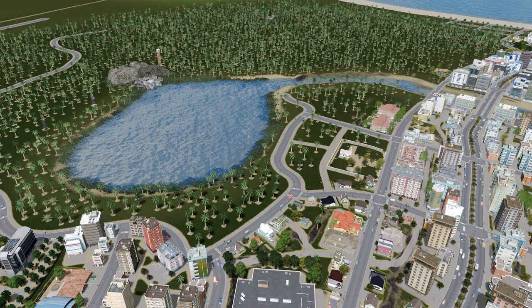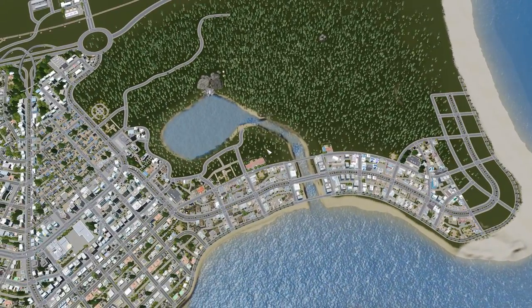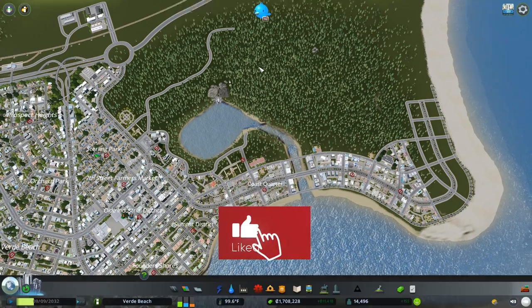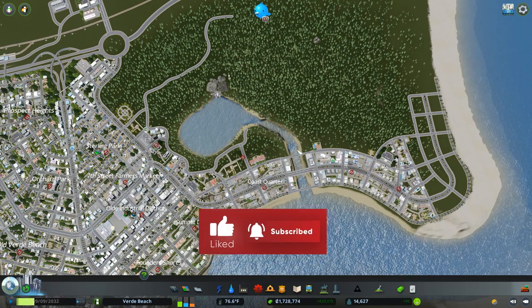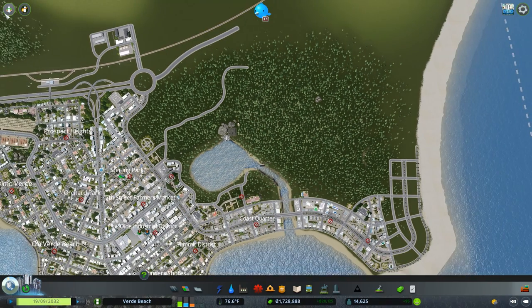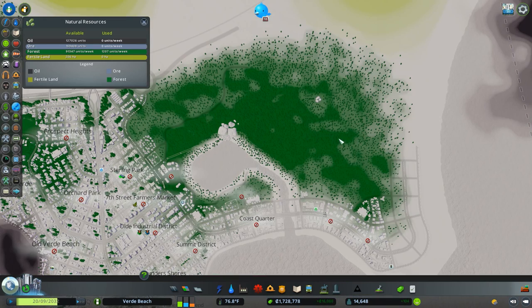Let's get to today's build. I want this area to be a great zoo and nature reserve. Today we're going to work on the first half. Looking at this holistically, the area is topographically fairly flat with significant natural resources, so we don't want to disrupt that too much, but we do want a definitive division between our zoo and our nature preserve.